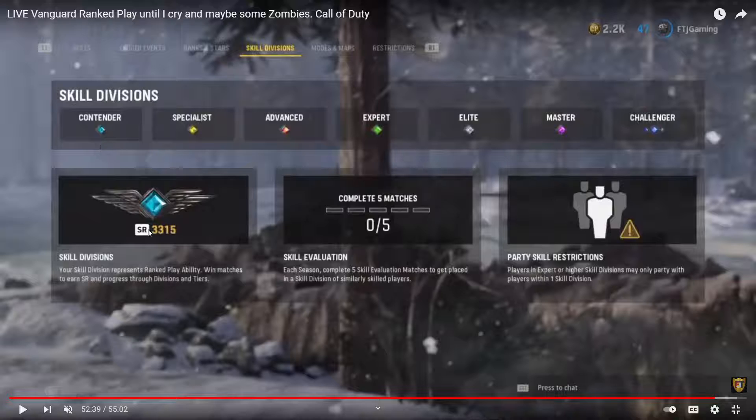Every time you play you earn SR — Skill Rank. Once you fill it up you move from Contender into Specialist, then into Advanced, Expert, and finally Challenger, which is the best of the best. Now if you're solo queuing, you'll never get into any of these upper tiers, so don't even look that far. Playing solo queue, Challenger is basically a pipe dream — the best I can realistically aim for is Specialist, and that's only if I somehow get better teammates.